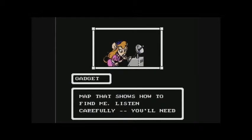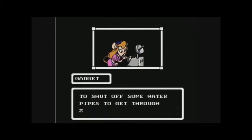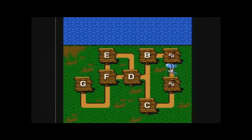Yeah, she sent the carrier pigeon — that's how we got this random map. Sheeparmers gives you advice between each stage on what to do.